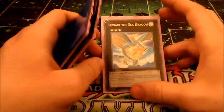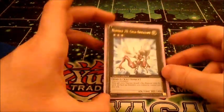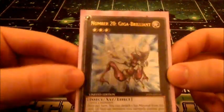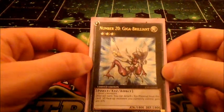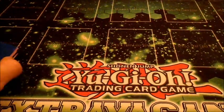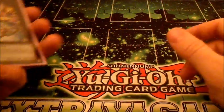Leviair to bring back your banished Lightsworns — make them pay for Bottomless-ing your Lyla. Giga Brilliant — he's a different named Light, this one's from the Zexal tin, so that's good. I used the original at the tournament at that time, but this was the Zexal tin version. I'm normally using Giga Brilliant because it's just a different named Light for more Light Rays.